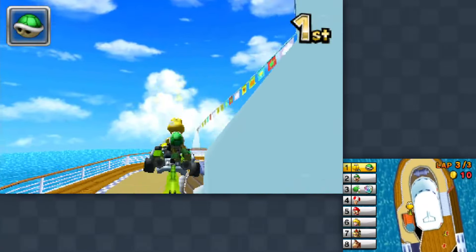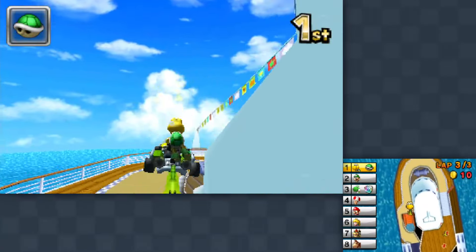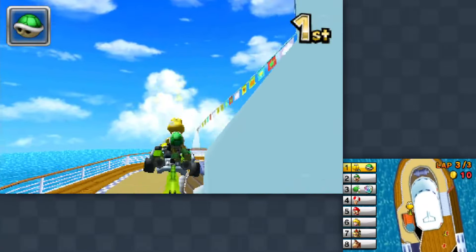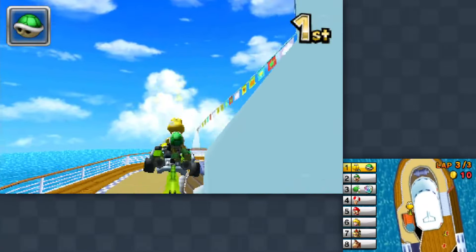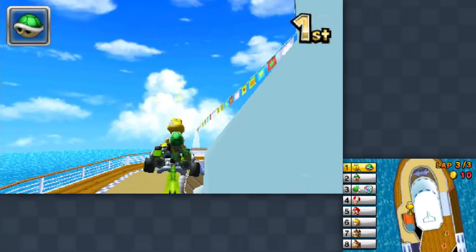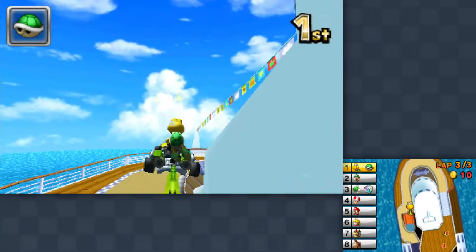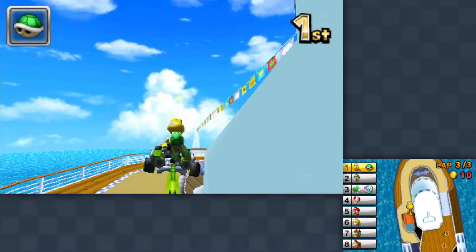Boosting through here with a huge jump, and we are pretty firmly in the lead. Let's toss around some bananas for fun to make it difficult for them — and boom, another first place finish! I don't know why the retro courses have been going so much better than the modern ones. It might just be that I'm more comfortable with the lightweight characters. We still have one more course left for this cup — let's give it a try.